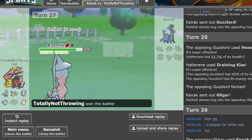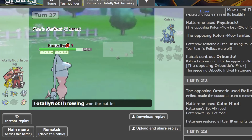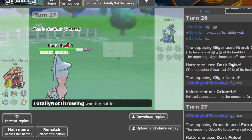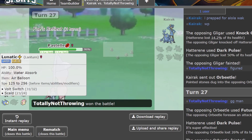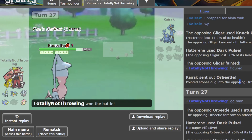Did anything happen like a crit or anything? There was a Scald burn, and a Gunk Shot crit, but I was Wishing it back to Donphan so nothing really impactful happened, which is good. I like clean games. GGs. I didn't expect you to stay in on Liquidation on my Donphan when you saw I had Water Absorb on Lanturn, but I made a weird prediction that didn't need to happen — I was predicting a Crunch. Nice 5-0 going into playoffs. I'll see you guys then, have a good day, peace.